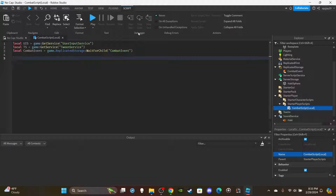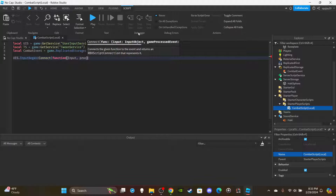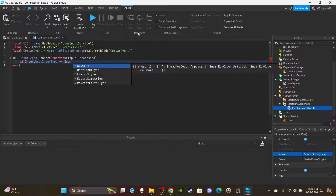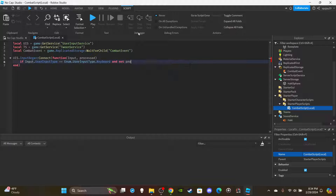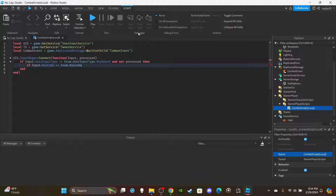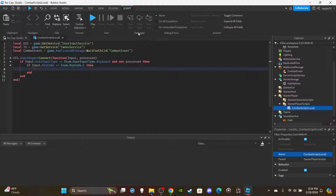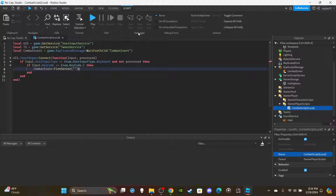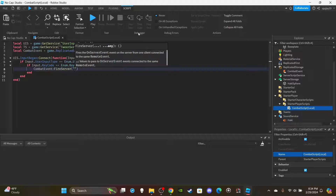Then get the combat RemoteEvent: `local combatEvent = game.ReplicatedStorage:WaitForChild('CombatEvent')`. For the input function, say `UIS.InputBegan:Connect(function(input, processed)` — enter. Then: `if input.UserInputType == Enum.UserInputType.Keyboard and not processed` — 'not processed' means the player is not typing in chat. Then if `input.KeyCode == Enum.KeyCode.E` — you can use whatever key you want, I'll go with E.